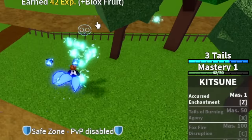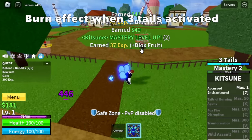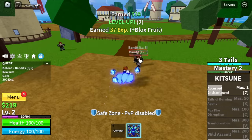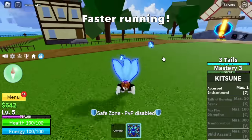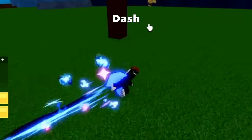Every time you fill up the meter, there will be a burn effect on — M1 will have a burn effect. Comment in the comment section if every time you're at three tails you will also burn your enemy. Also, you will be running faster plus your dash will also change.